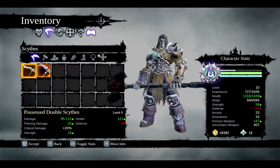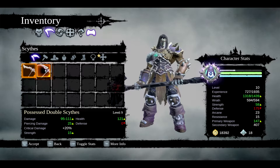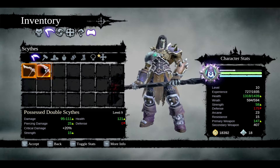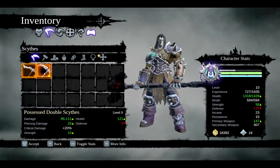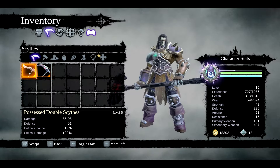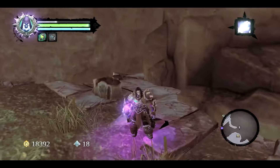So yeah, this is a straight-up upgrade. Critical damage is the same, we gain strength, gain health, lose a little bit of defense — but it's worth it. What's the damage? The minimum is almost the same as this one's max. So yeah, awesome. Good thing we checked.